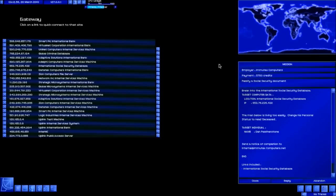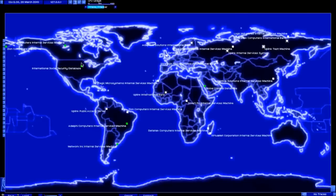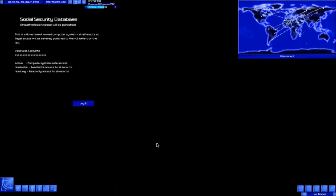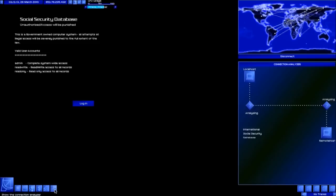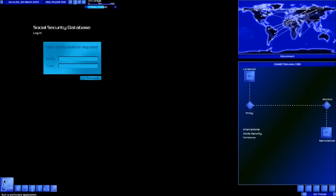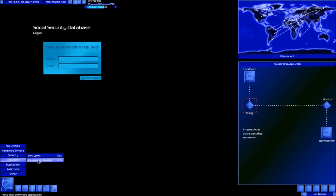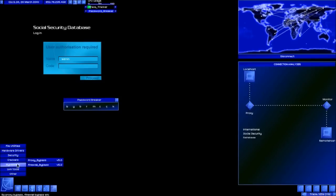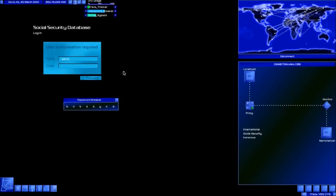We'll falsify this social security document. We'll load up a safe connection and make the social security database the last one in the list by double-clicking on it. There we go - you can see the hood connection analyzer showing there's a monitor and a proxy. That should allow us to change the records in the database. If I didn't have that proxy bypass on I would only be able to view the records, not actually make and save any changes.